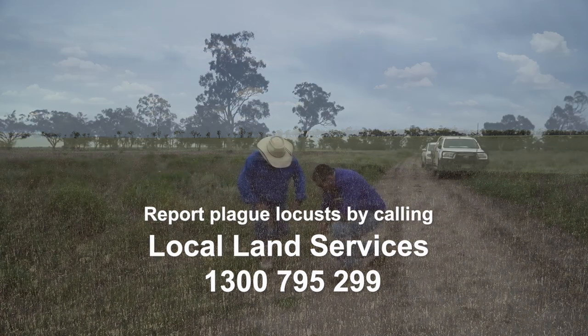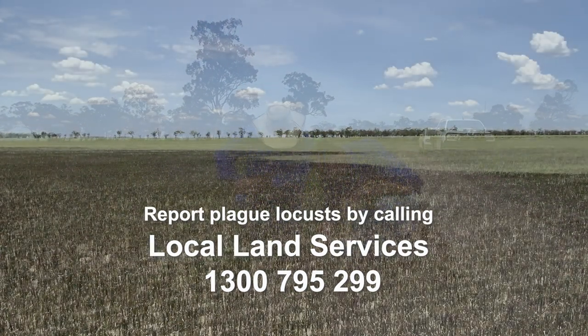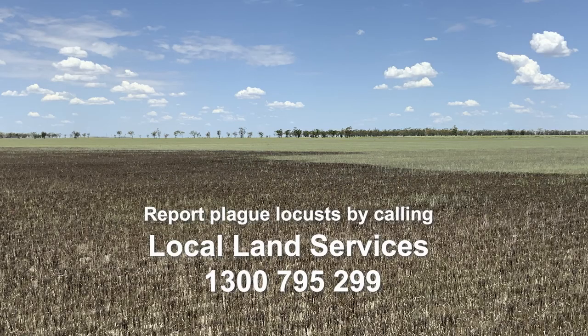If you suspect you've got plague locusts on your property, give the Local Land Services a call. The biosecurity officers can come out and do a property inspection and advise on when the best time to control them is. We've also got chemical on hand that we can issue you to help with the control on your properties.